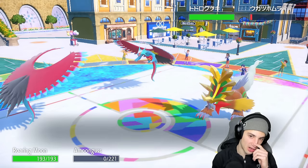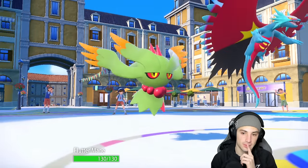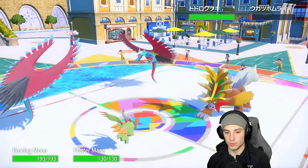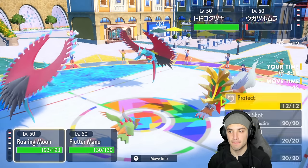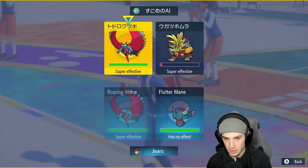We're in a two versus one situation with Scale Shot and Flutter Mane. Scale Shot lands four hits - hurts the soul. My defense drops but I get a speed boost. I need to land a five-hit Scale Shot but they just Breaking Swipe me. I don't have Terastallize left - this one's over.